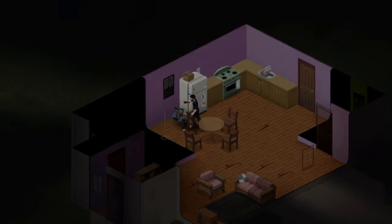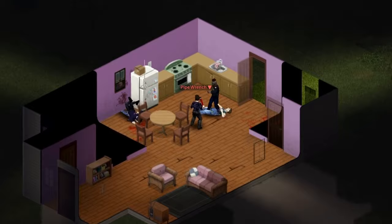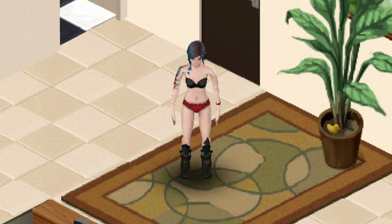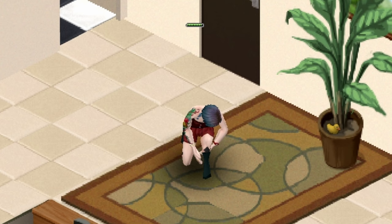Even a single scratch can be fatal in Project Zomboid, and tailoring is your last line of defense. When a zombie successfully lands an attack on you, it's allocated to a random area depending on whether the zombie was standing or crawling. The clothing you're wearing will give this area a defined percentage chance to negate the hit. This number can be increased by wearing sturdier clothes or by wearing layers of clothes.